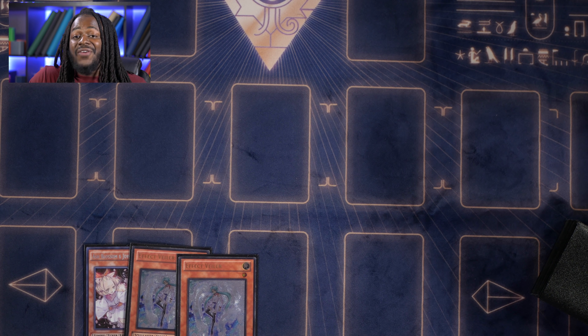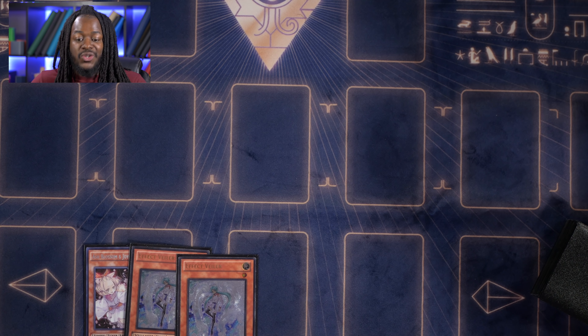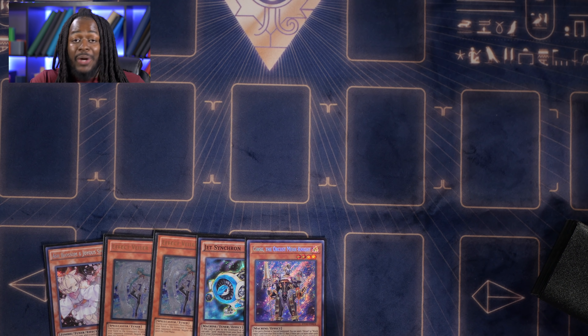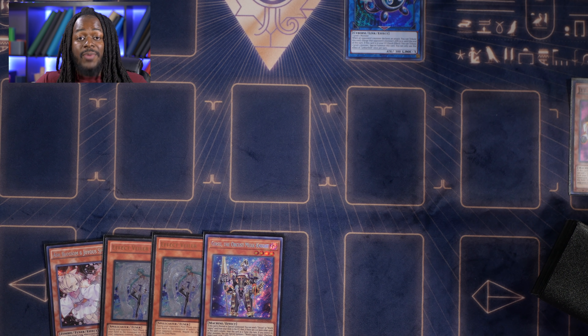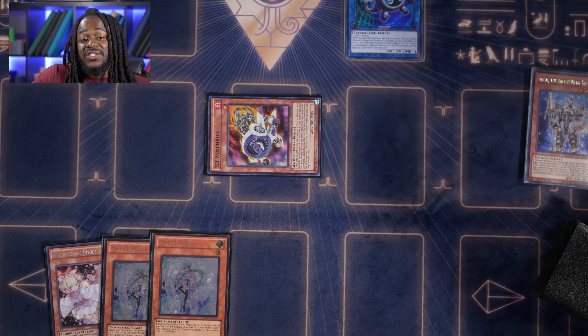In this combo session I'm going to show you the importance of Jet Synchron and why we run multiple copies of Tuning. Jet Synchron plus any Orcas card equals four cards in hand while also having Dragoon on board and full Orcas combo — Dingyursu in graveyard — so the rest of your hand can be hand traps. This particular combo situation includes two normal summons. Any Orcas monster plus Jet Synchron, or any extender plus Jet Synchron, is full combo.